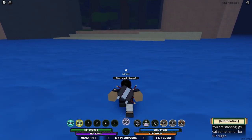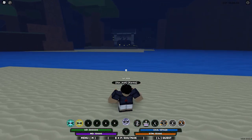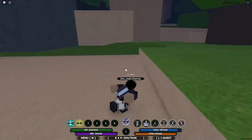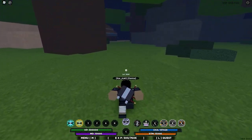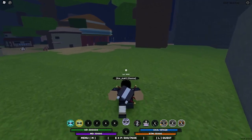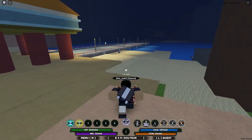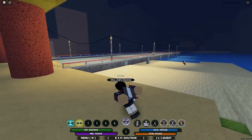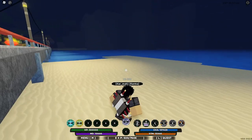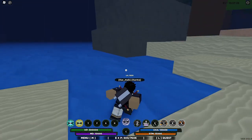For the Six-Tailed Beast, he spawns past the Mist bridge. There are a lot of bridges in this game — most of the Tailed Beasts spawn on bridges or by bridges. Here's the Naruto Bridge — where the Six-Tails spawns. He spawns on the right side of the Naruto Bridge, and boom — that's where he is.